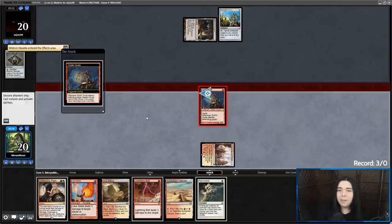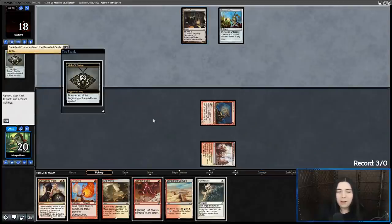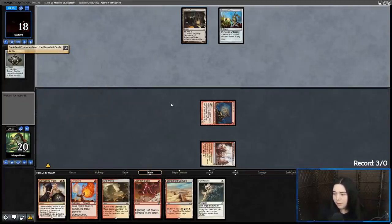Alright, getting there for two. Mishra's Factory — I guess that's like a better mana source for them since it's an artifact.